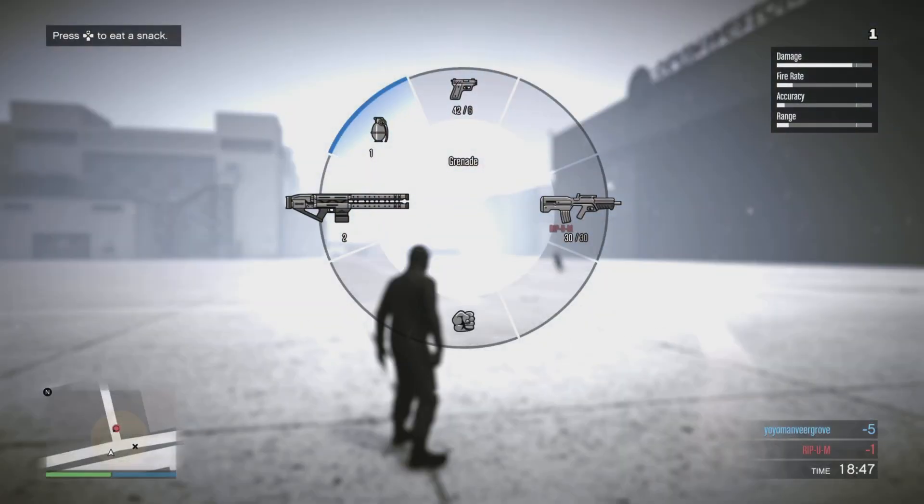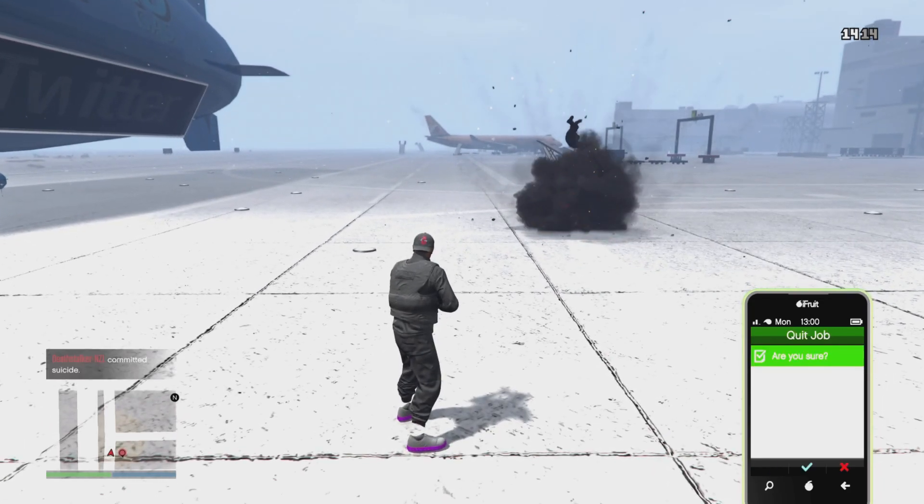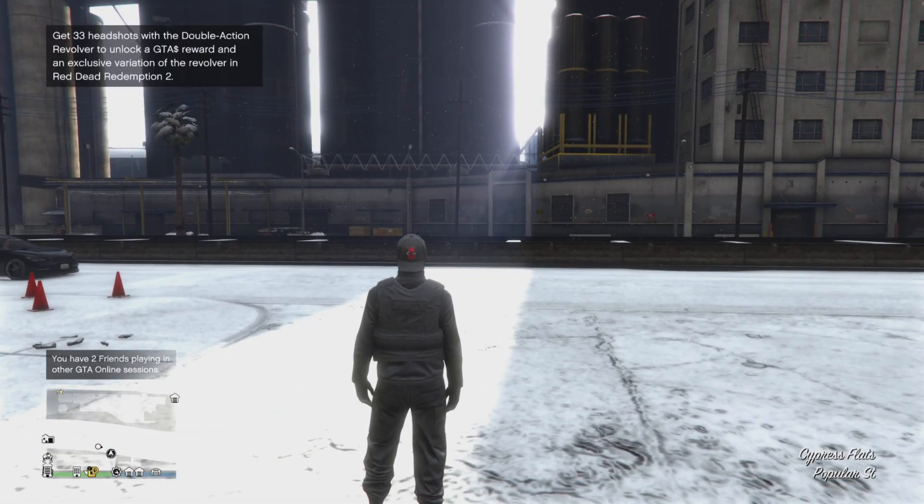Once you see the railgun in your weapon loadout, take out your mobile phone and simply quit the job. Once you quit the job, you will be placed into a public lobby or any GTA Online session.